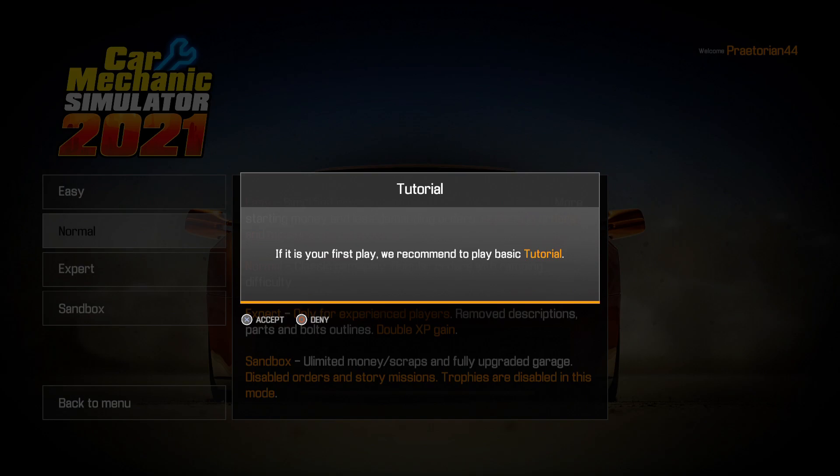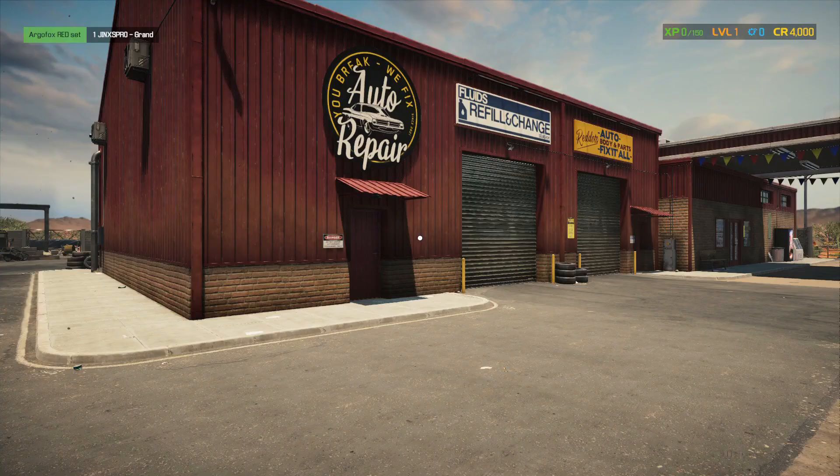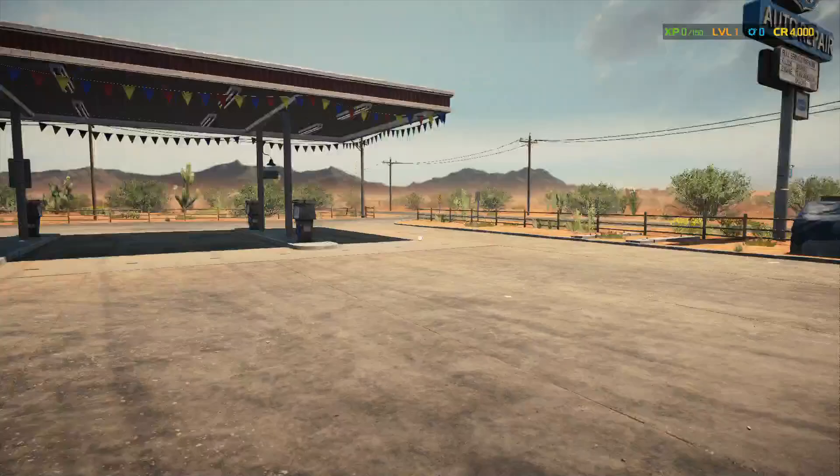We're not going to do the tutorial here — I already did a quick test playthrough. Most stuff is the same as before, with a few differences we'll talk about as we play. We're just going to hop right into doing jobs. One of the big changes you'll see as soon as we load up is that your garage is much different. And you'll notice it's loading much quicker than the previous game — a lot quicker. Part of that might be because we're on the PS5, so you could have a different experience on PS4.